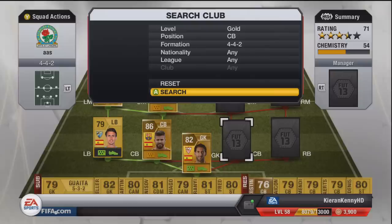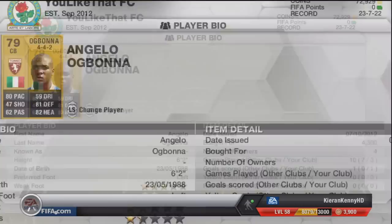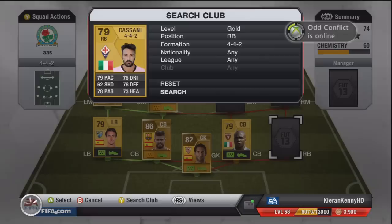At the other centre back we have Ogbonna — good centre back, one of the best players of this team. 80 pace, 81 defending and 82 heading, a nice little player and not too expensive. At right back we have Kassani, 79 pace — that's all I was looking for, and the strong link to Ogbonna.